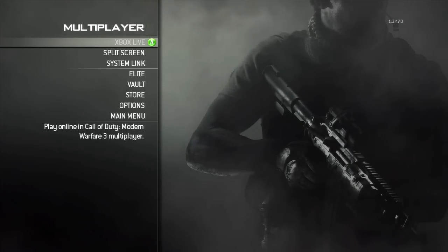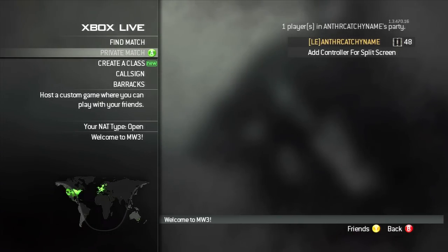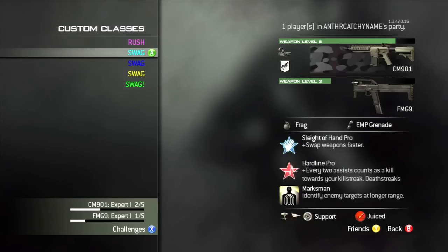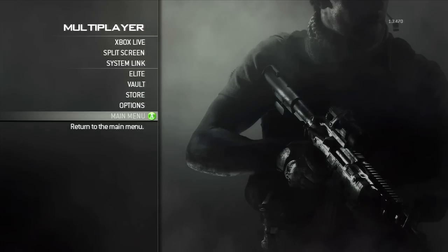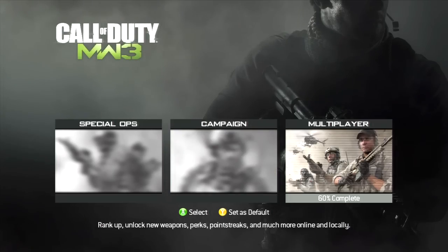Alright, we're on the Xbox. I go to Xbox Live and then go to Find Match to see if it changed my classes — it should have because I told it to do it. Sometimes it glitches though, so you can't really control that.